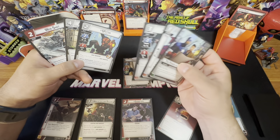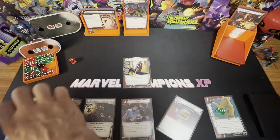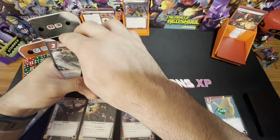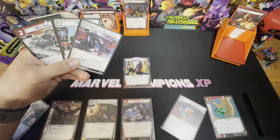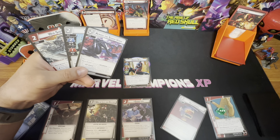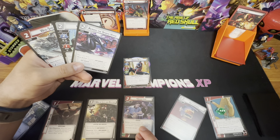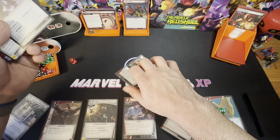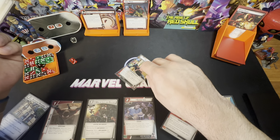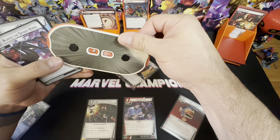Avengers Mansion is a good card, so let's do it. I'll use these three resources to pay for Avengers Mansion — we've got a mansion in now. Let's use Avengers Mansion to draw a card. I think I want to flip to Alter Ego to draw a card. We'll thwart for two, removing all threat, then resolve Venom Blast — two damage, stunning him — and we're flipping.